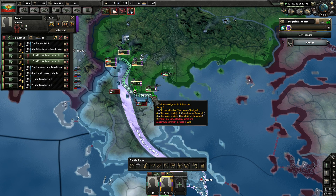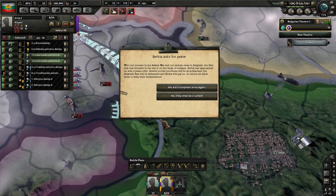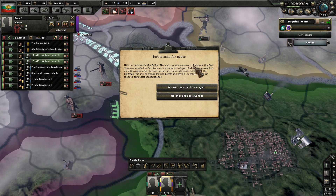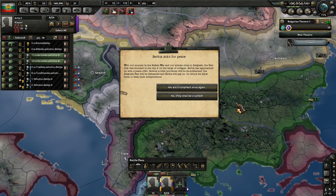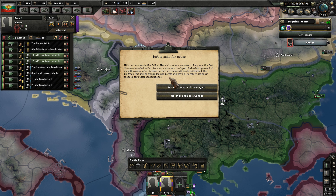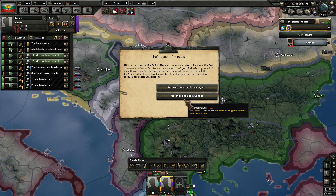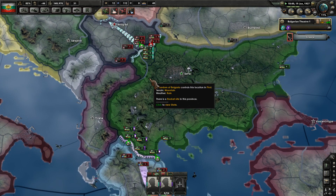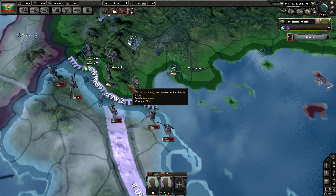These two units, move forward like this — going to try to micro that a little bit. Serbia asks for peace. We're there at a succession in the Balkan War — our armies are close to Belgrade. The pact that was founded in the city is on the verge of collapse. Serbia has approached us with a peace offer: several border provinces will be demilitarized, the Belgrade Pact will be dismantled, and Serbia will pay us. In return, we will allow them to keep their independence. No — they shall be crushed. We're going to refuse their offer and continue to move in.